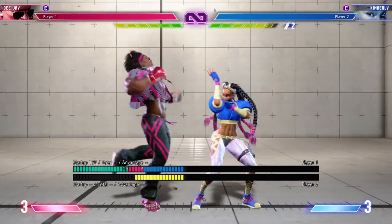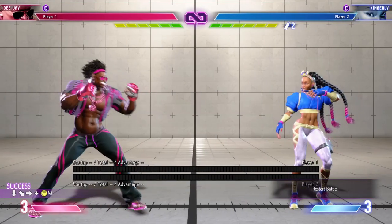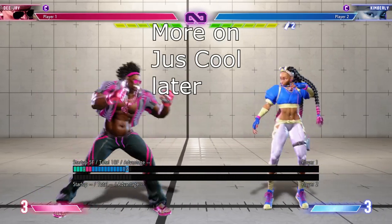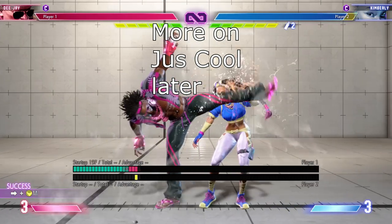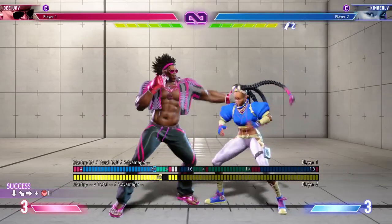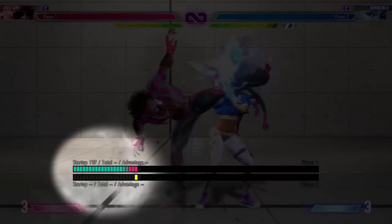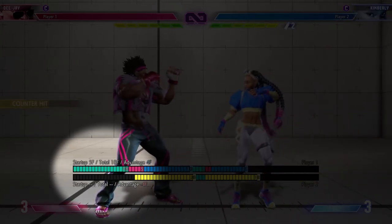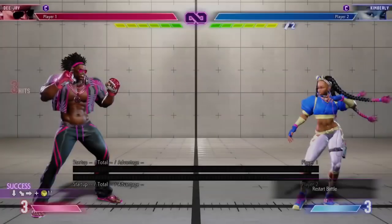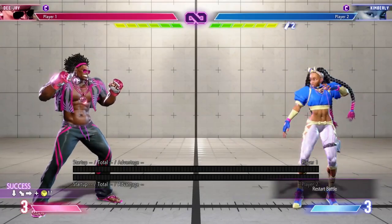Forward medium kick — let me correct myself — it is NOT an overhead although it appears to be. The sway version is an overhead, however his regular forward medium kick is not. It is plus one on block and can link into crouching medium or crouching light punch on hit. It's actually plus five on hit so it can link into standing light kick and you can do heavy Sobot Kick from there for more mix-up.